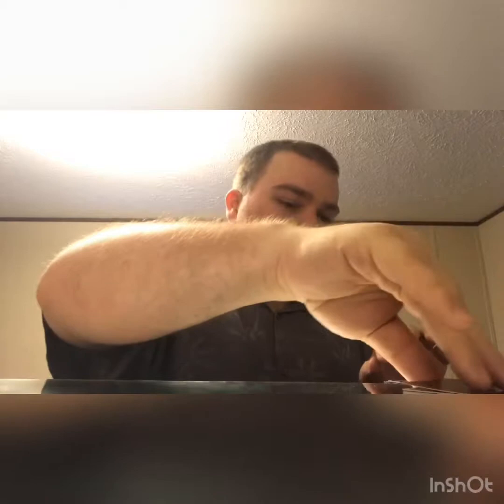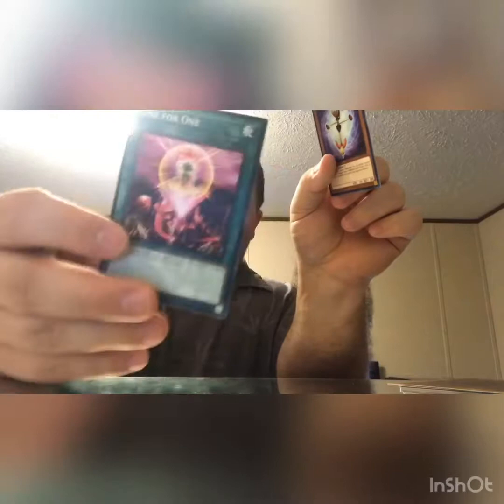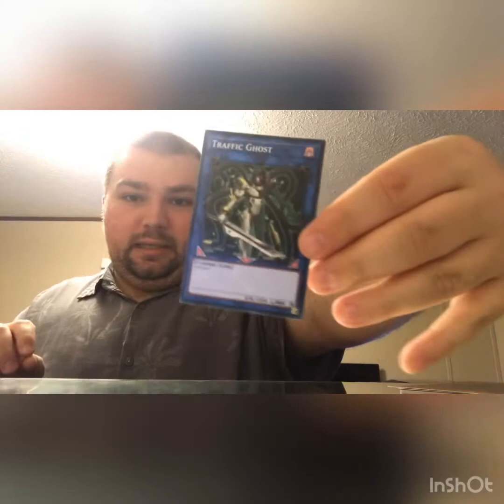Next one is Cosmic Compass, which is not a Cyberse. I may switch it out for one of my other Cyberse cards depending on if it's good. It's a level one. When this card is normal summoned, you special summon a number of Compass Tokens up to the number of monsters your opponent controls. If your opponent has two monsters, summon Cosmic Compass, summon two tokens — you can use those two tokens to Link Summon Traffic Ghost. It's not high attack points, but it's an extra monster.